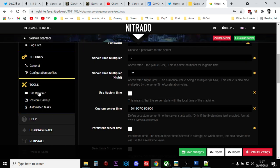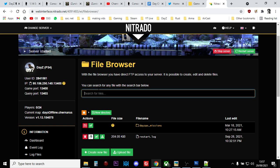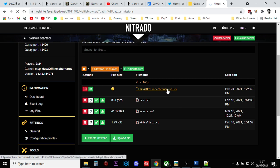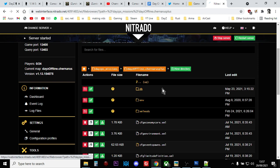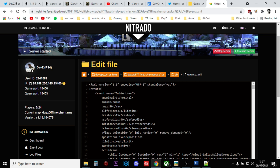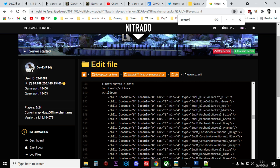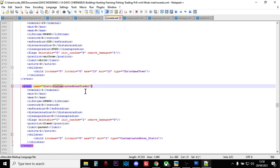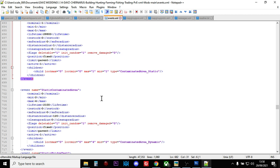Then what you want to do is go into your file browser and go into DayZ Missions - it'll be Xbox Missions or PlayStation. Go into Chernarus, or Livonia/Enoch if it's a Livonia server. Go into the DB folder and then open the events file. Search for "CONTAM" like this, and what you should see come up - if your server has been updated - is "static contaminated area." Not trader, just static. Static contaminated area will pop up, and that way you'll know your server has been updated.